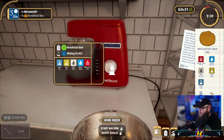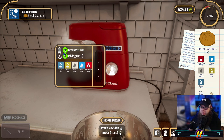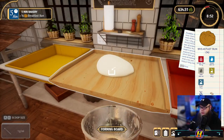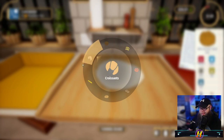Let's bung it in the mixer. So we're just mixing up the breakfast buns now, all toasty. There's going to be 14 of these — this is a big order, man. Right, let's waddle this over here, stick that on there. So we've got the 14 breakfast buns.